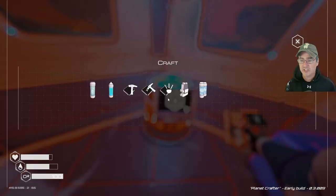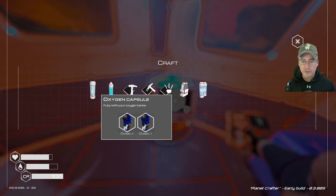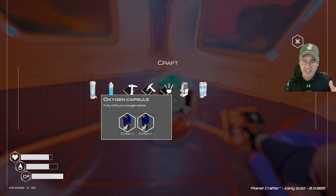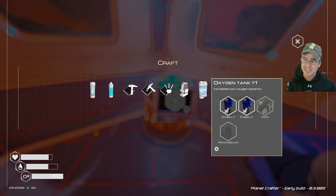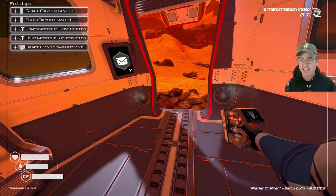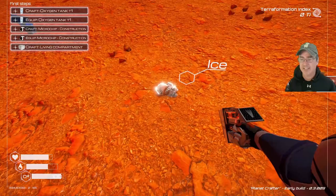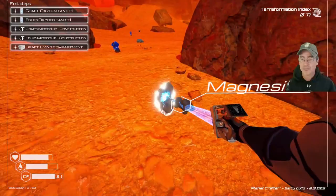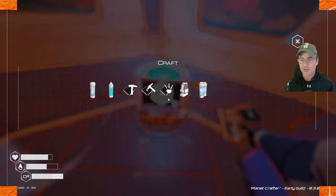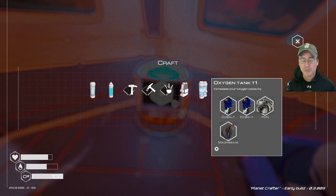Next, craft the tier one oxygen tank — it requires two cobalt and it shows you the required materials right there. Note: the oxygen capsule refill is a separate item you can pop if running low on air. The actual oxygen tank tier one requires iron and magnesium. While outside collecting resources, remember that ice is used to make water, so definitely grab ice too. Once you have enough, build the tier one tank.